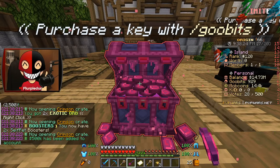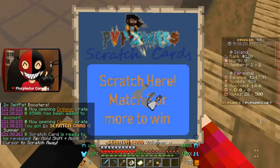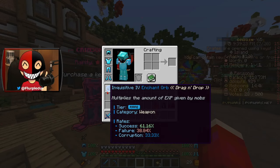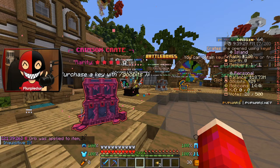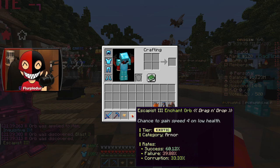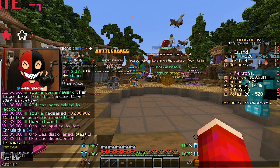We got nothing great, but we do have seven Crimson Keys to use. Part of the reward is summer scratch cards again, which is actually very useful. I'm gonna go ahead and try to slap this enchant on — if it fails I'll cry. It worked! Two exotic orbs — we got Escapist 3 and Blast 1, which in my opinion are not necessary right now.